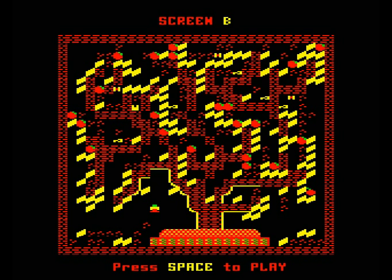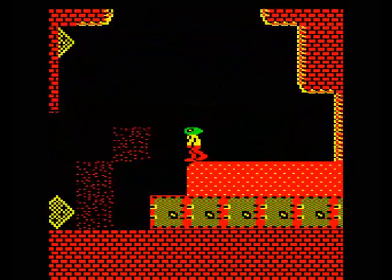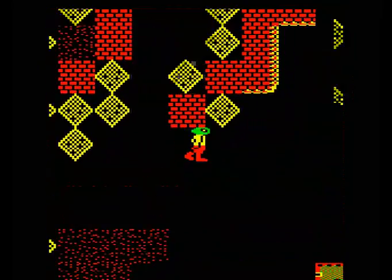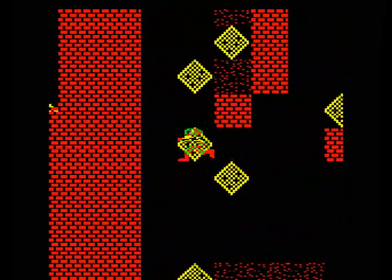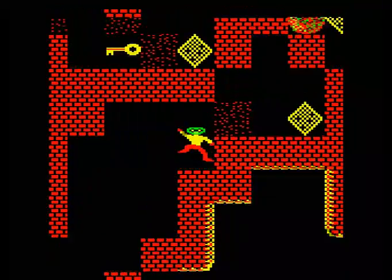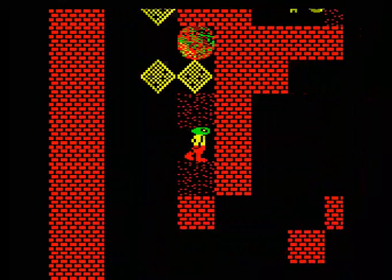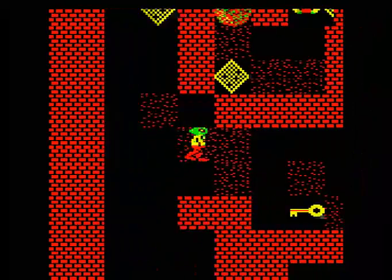Here we are on to the next level called Citadel. This is probably the easiest level of the game, as you can see by the map here - it's completely open, one complete room, different to the rest of the levels. We're just wandering around collecting all the diamonds; it's not really hard, as you can see.